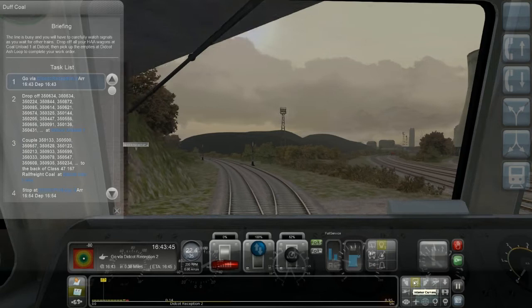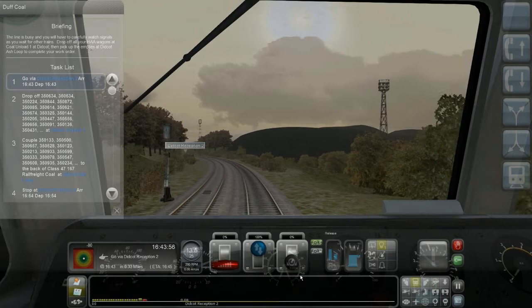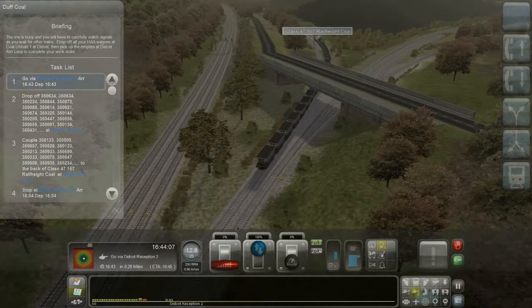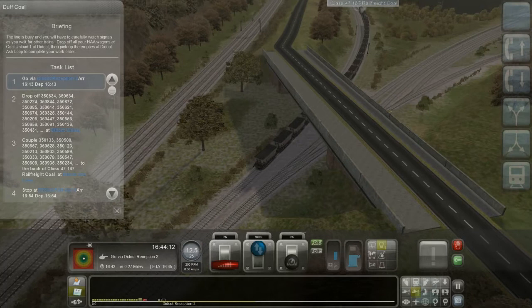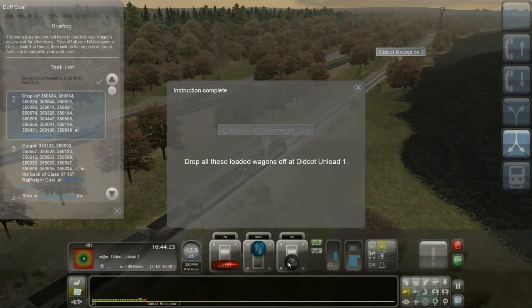These rails are made for work ways. As I'm looking at the signals on the back, that's slow enough. Even now as I approach Didcot Reception 2, I'd like to pass the signal with the back side of the train — about halfway past it. The front is from the section now. That's a notification that I'm late — got some minus points.